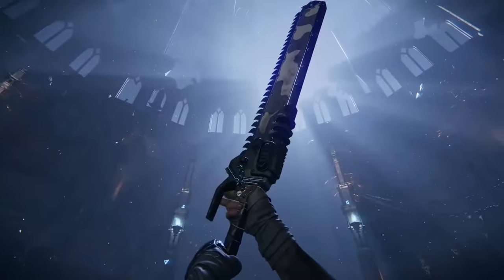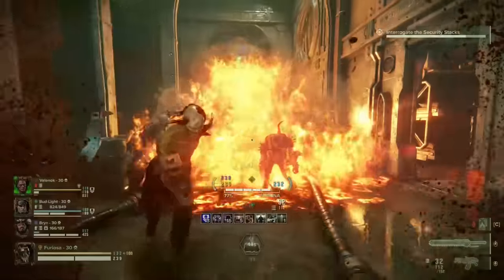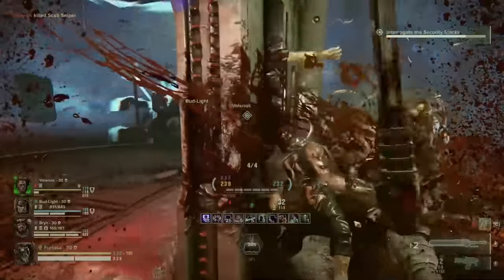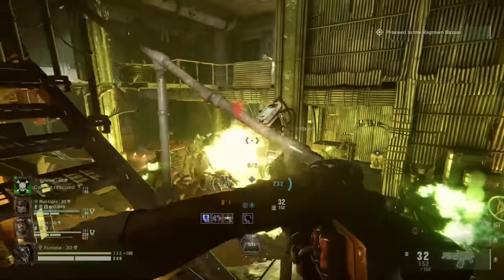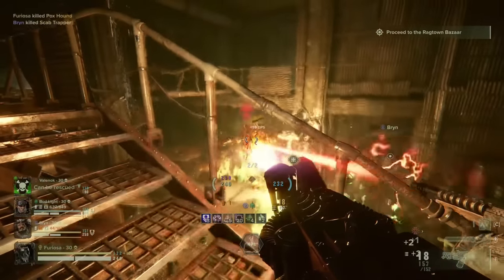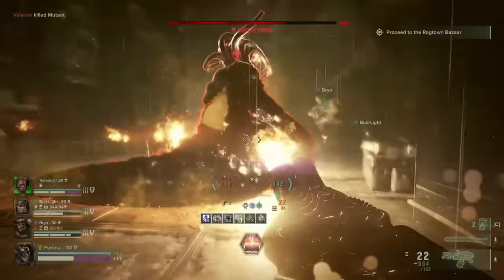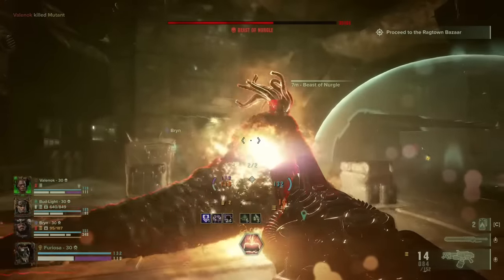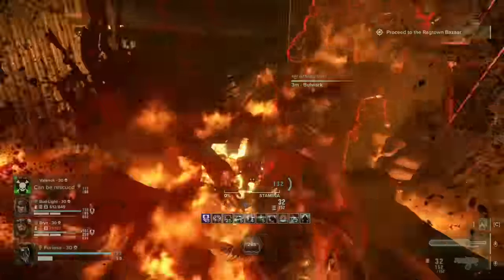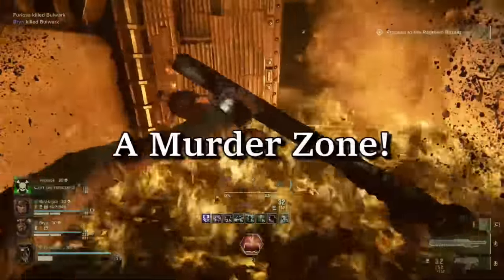For this build we'll be running the Holy Trinity of Area Denial Weaponry: the Eviscerator, a freshly buffed post-patch and an absolute monster when it comes to killing pretty much anything that isn't Carapace armoured. The Flamer, which remains a fairly unpopular pick for the Zealot but is still an insanely strong weapon with infinite cleave and the ability to melt mixed hordes and bosses into a slurry. And finally the Immolation Grenade, which is even more AoE damage and an excellent tool for creating a Zone Mortalis, or more bluntly put, a Murder Zone.